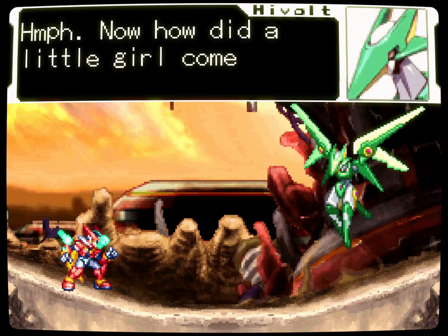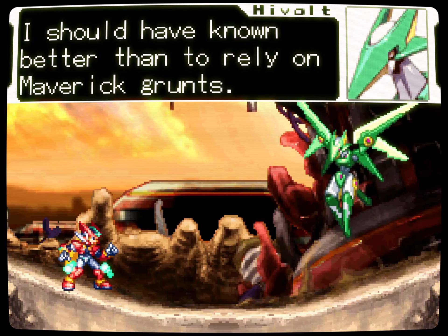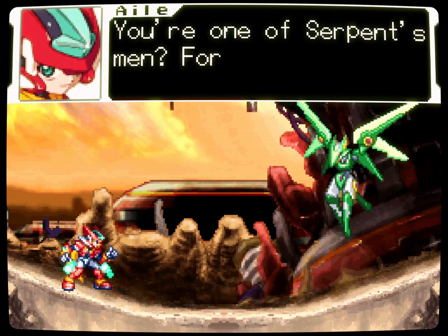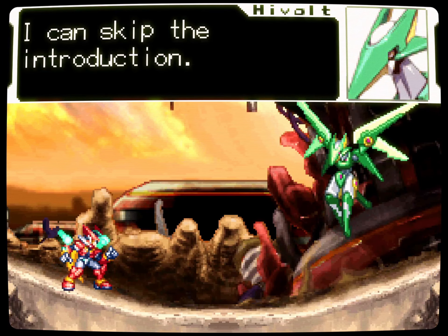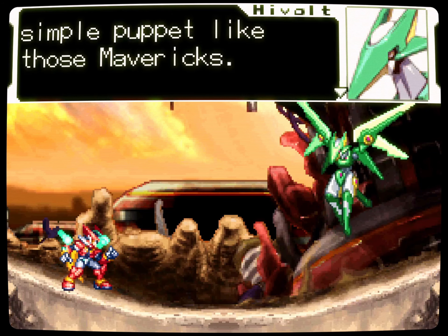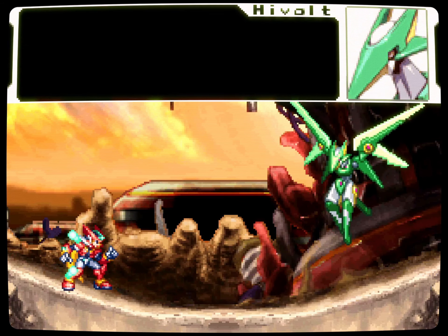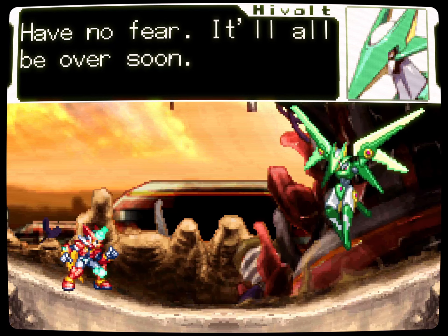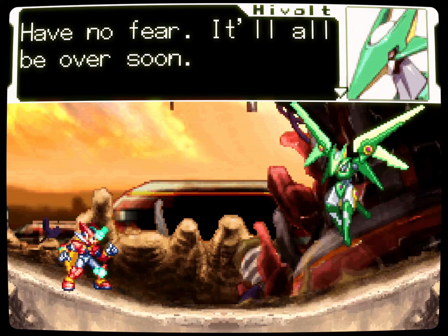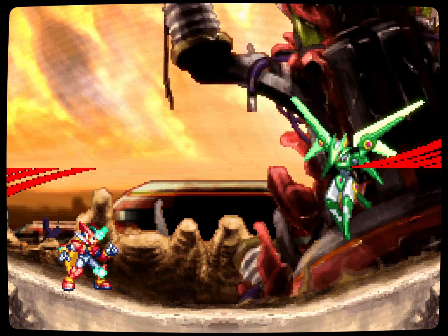Hi, Volt. 'Now, how did a little girl come wandering all the way out here? I should have known better than to rely on maverick grunts.' You're one of Serpent's men? 'For a maverick, you sure are chatty. You've done your research — it looks like I can skip the introduction. I am not just a simple puppet like those mavericks. I am an artificial Mega Man created to draw out the power of the Biometal. I am Model H Pseuderoid, High Volt.'